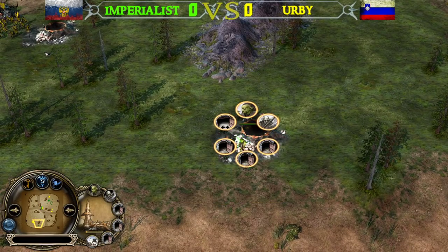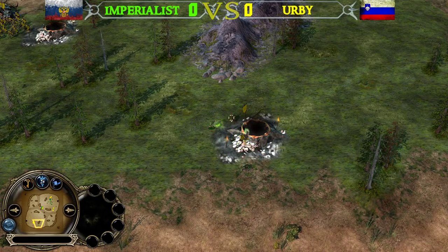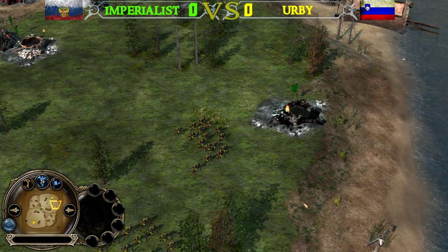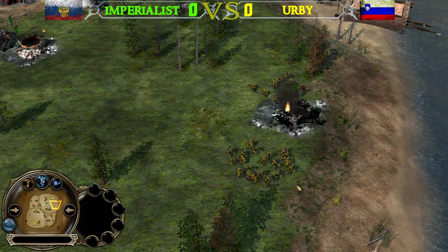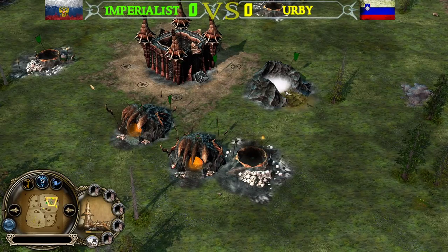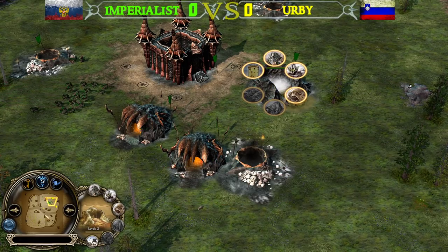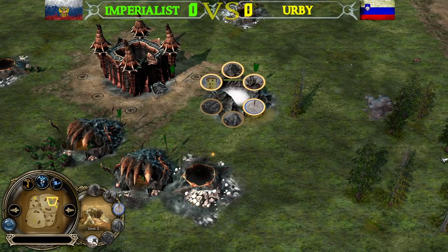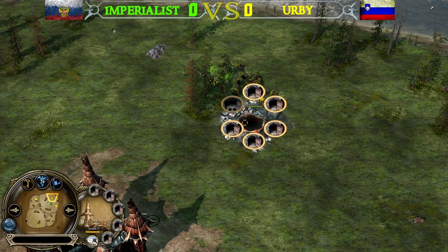Because of having one more production building, Irby will obviously be able to out-spam his opponent. However, Imperialist now has a Fissure level 2 on the field, and Cave Trolls are going to be on their way. Cave Trolls are units we see pretty much all the time in a Goblin Mirror, regardless of which map it is.